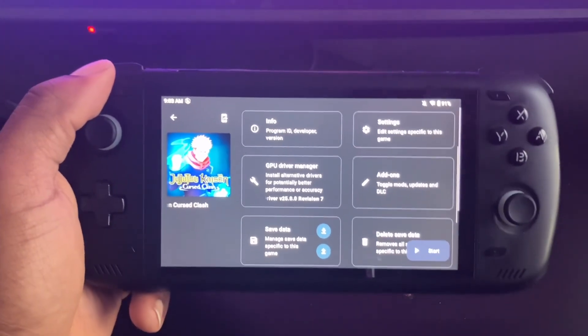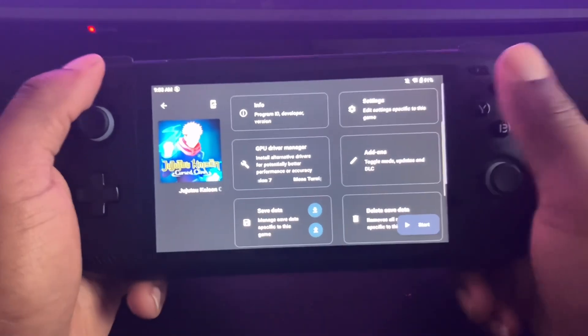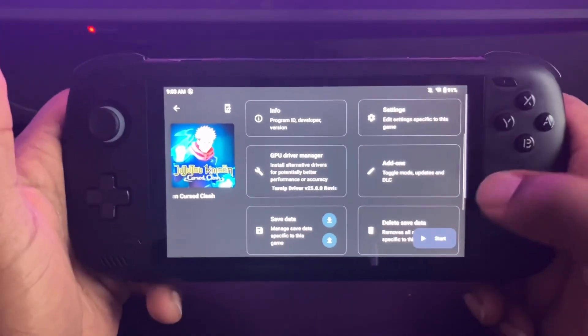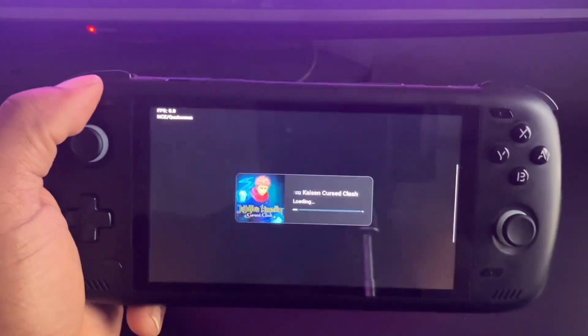What's up everybody, it's your boy TVA Retros. Today I'm coming with a video on the new Turnip driver 25.0.0 revision 7, and it is trash. I'm getting a whole bunch of graphical issues with some games, and some games don't even boot — it'll just crash on me. So I just want to make a video anyway.